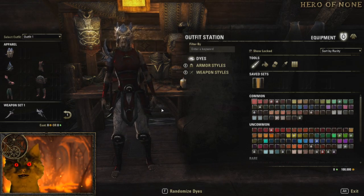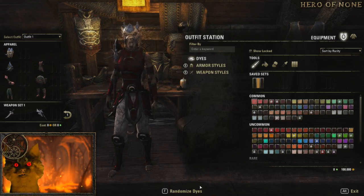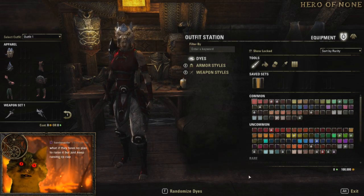So this is a new outfit station here and as you can see it starts off with dyes. It has armor styles, weapon styles, and the ability to rename outfits, randomize — all that other good stuff.